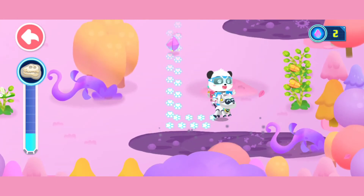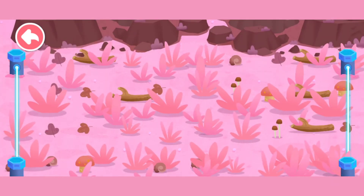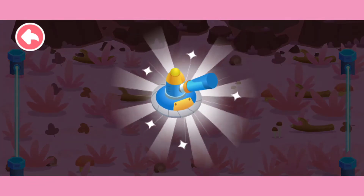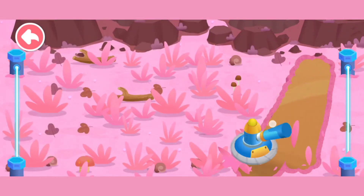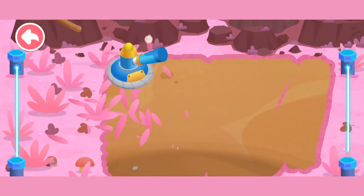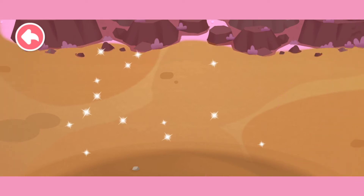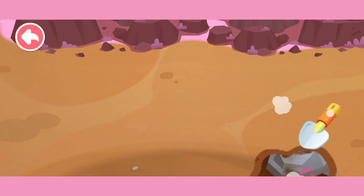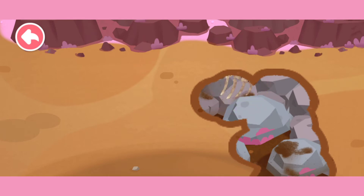There is a fossil here — hurry up! There is a layer of turf on it. Use the weeder to remove the grass from the surface. Then use the hand shovel to remove the covered soil. Wow — a fossil is found!